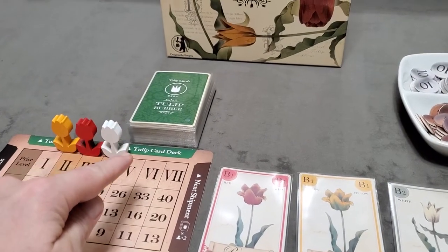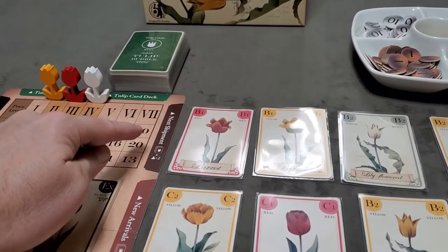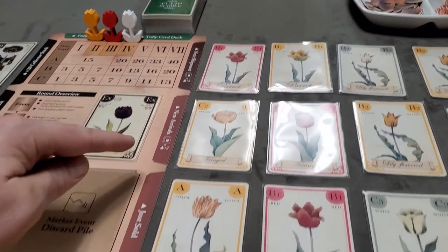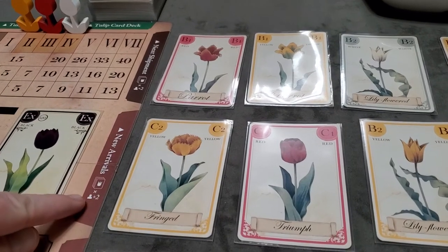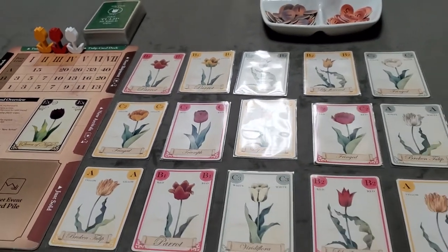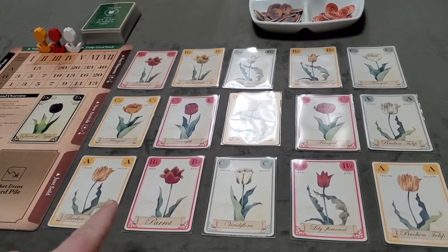You'll shuffle the deck of tulip cards and deal cards to each of the three spots: the next shipment spot, the new arrivals, and the just sold. The number of cards is based on the player count plus two. For a three-player game, you'll deal five cards to each of the three sections.